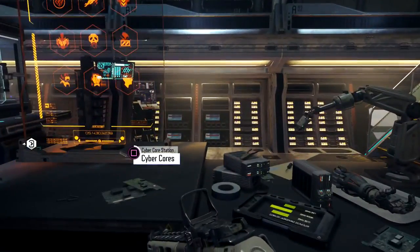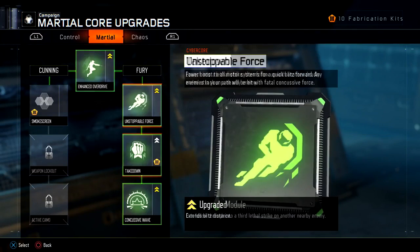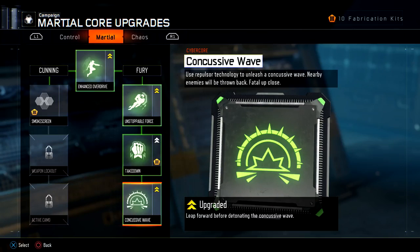After that, go out to your cyber cores, and if you want to get into the map you want to make sure you have concussive wave unlocked.